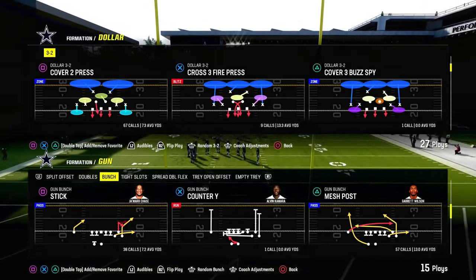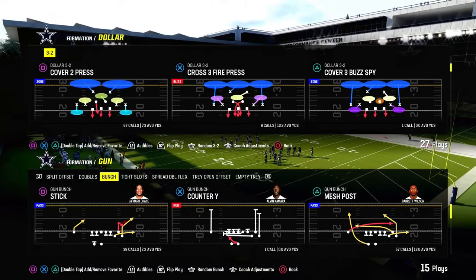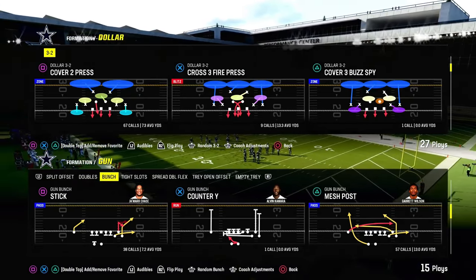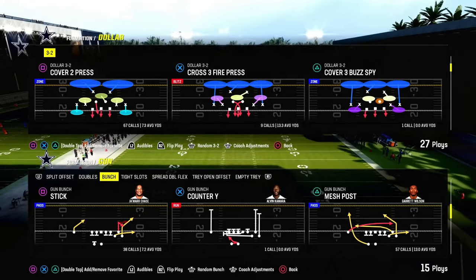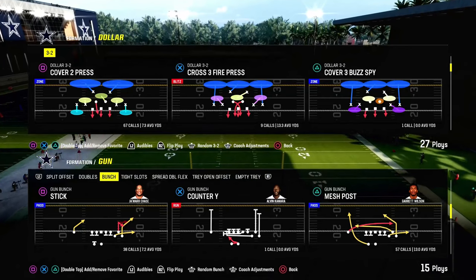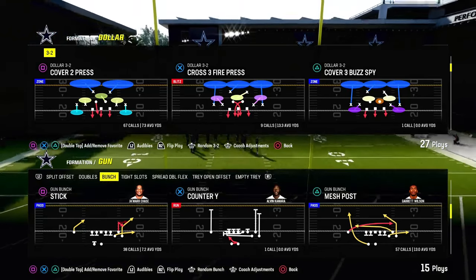If you want my full $1.32 defensive ebook, we actually just updated it in the Patreon with not only new blitzes, but also new coverages, including a really good red zone defense on the dollar. The link's going to be in the description to become a Patreon member. For just $10, you're going to get access to all of our Madden offensive and defensive ebooks, any updates, and everything you need to become a better Madden player. We've got over 15 different offensive and defensive ebooks in this game.